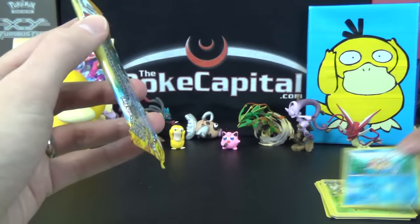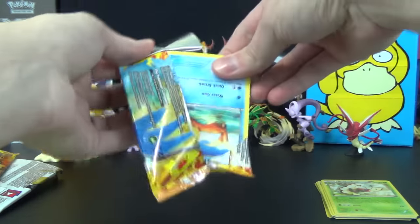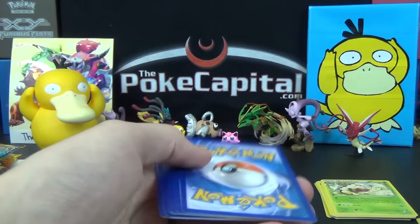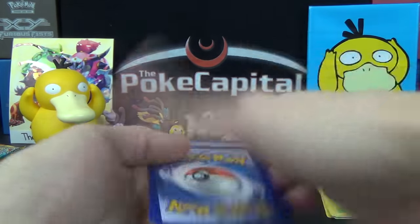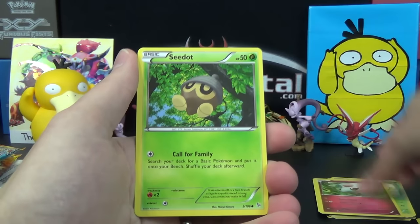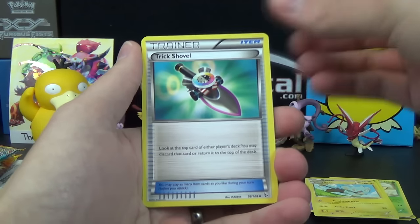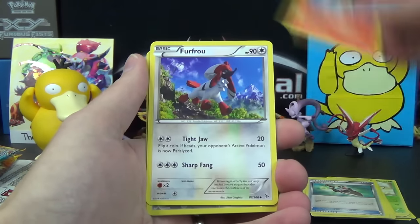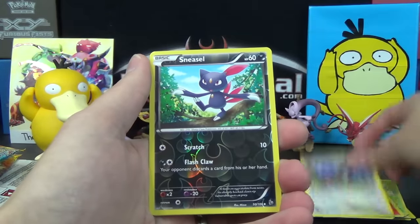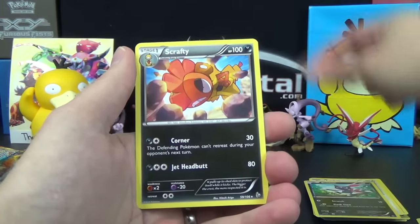All right, last pack — last chance for glory here. Flashfire with Mega Charizard X pack art. We've got a Weezing, Spiritomb, Seedot, Skrelp, Shinx, Trick Shovel, Rapidash, Furfrou. The Reverse is an Uncommon Sneasel, and the Rare is a Scrafty.